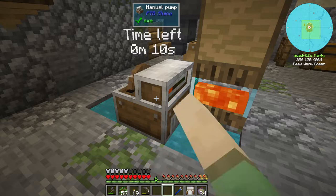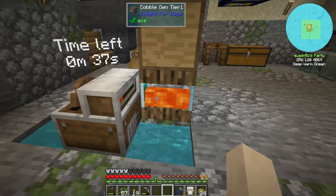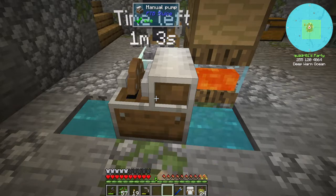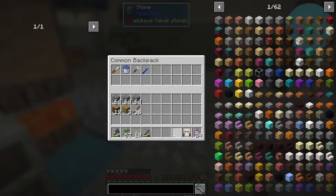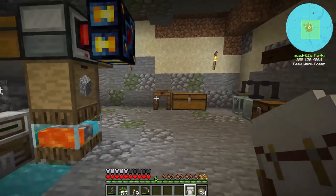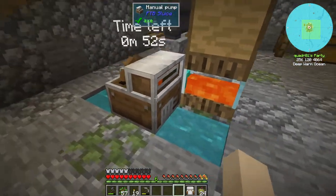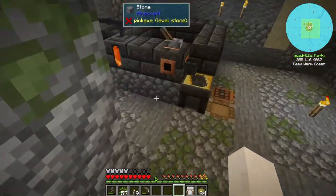Now we can automate the water input on this and make it fully automated. Let's crank it up for a few minutes. Hopefully we have everything else that is needed. I went ahead and made the backpack — I had talked about it before — I just wanted it to carry a couple of tools around with me.